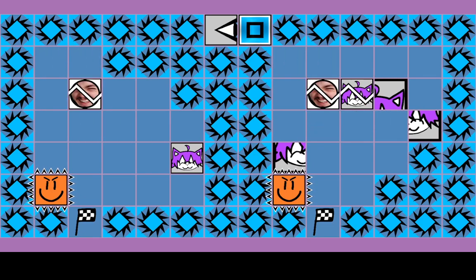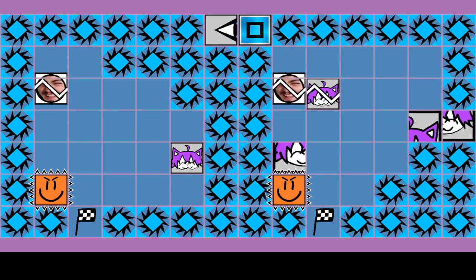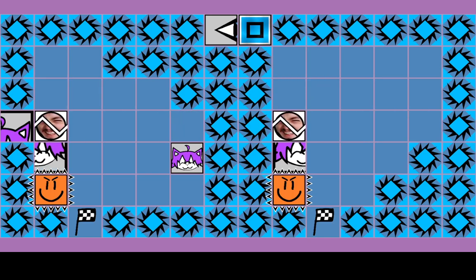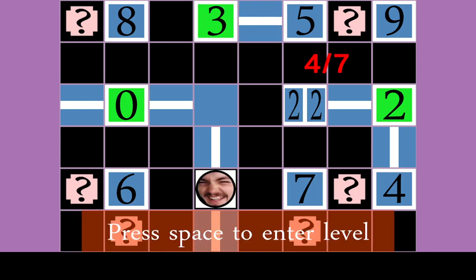Hold on. Does this work? Yes! That shuffled the positions around, so now we can just do this — sacrifice the fragile block. And now we've got a block on both sides. We can just leave. There you go.